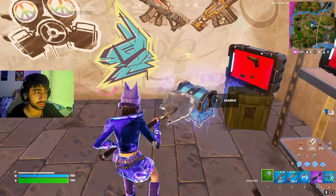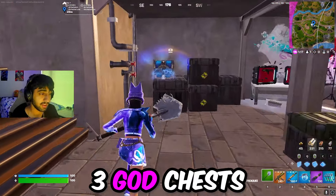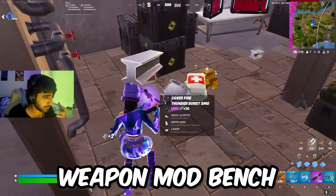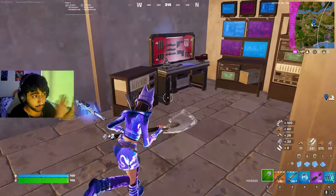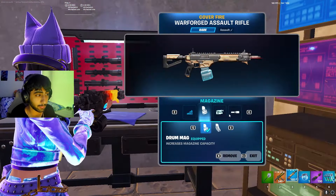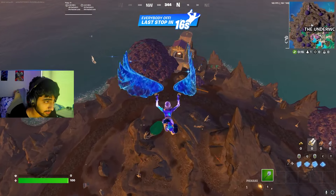That bunker didn't open — only five out of nine open — so I just went to another bunker to show you guys what's actually inside. There are three god chests in every bunker, a bunch of weapon mod guns, and a weapon bench as well. So if you rotate and that bunker opens in your match, you can get even more stacked. Let's move on to spot number two.